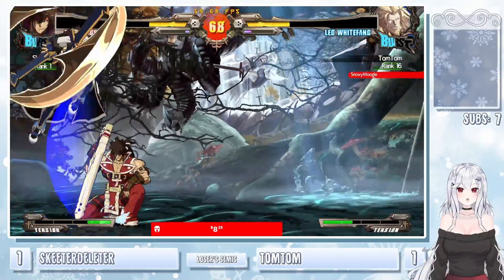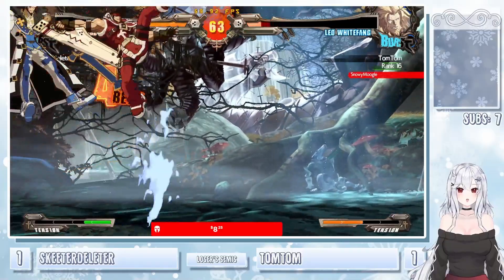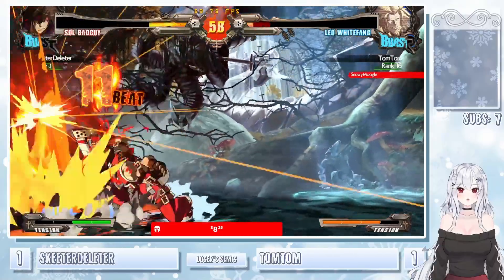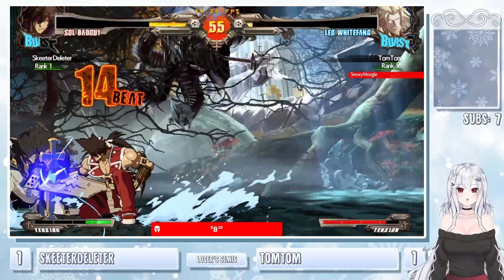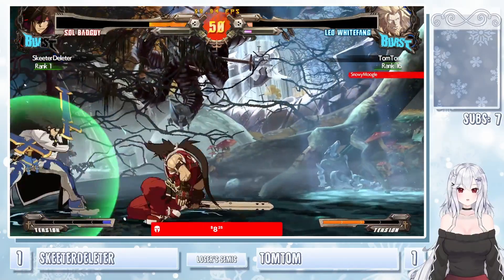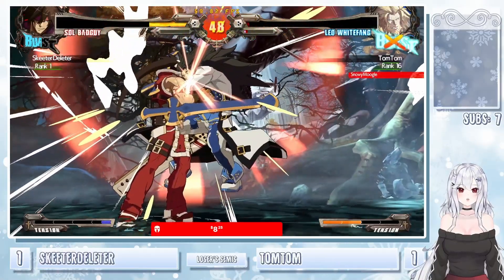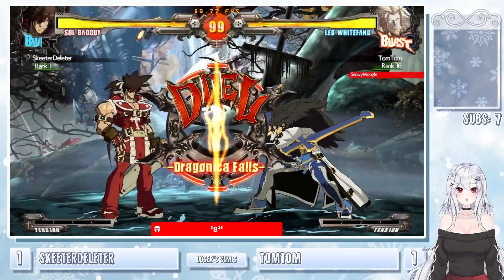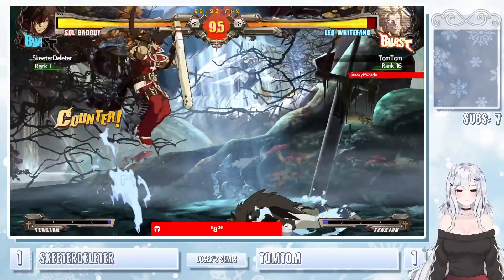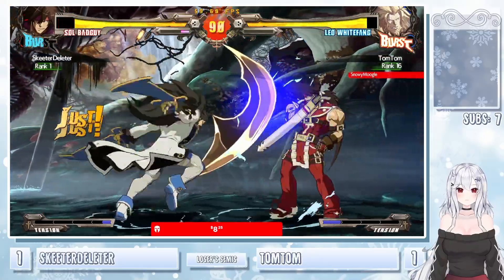Tries to bait the Grand Viper — has to RC that to keep it safe. Tries to flash kick it — Skeeter just going to block. Get the 2K after the landing. Big damage for Skeeter — unfortunately not enough to kill even with the meter. Just wants to keep the pressure up with these gunflame wire scenes. Run up throw after — gonna be it. Skeeter was about to lose the set and is now on set point. TomTom let it slip away.